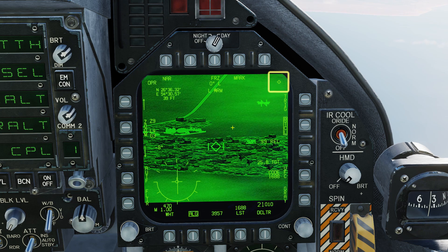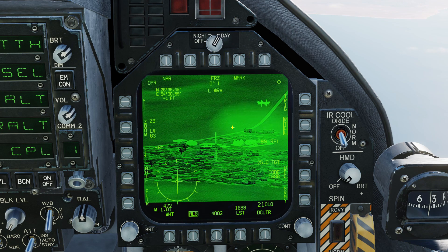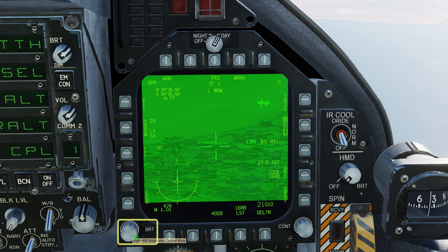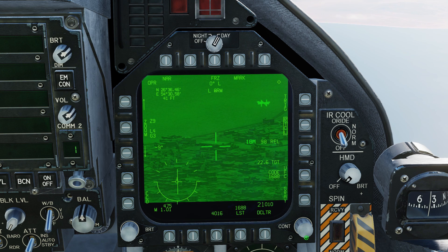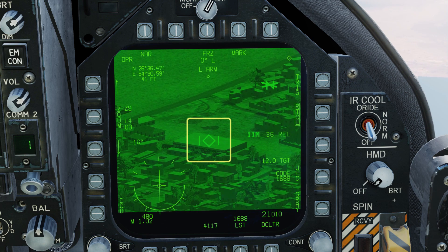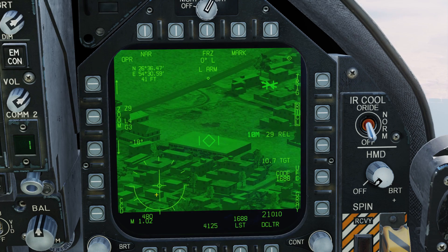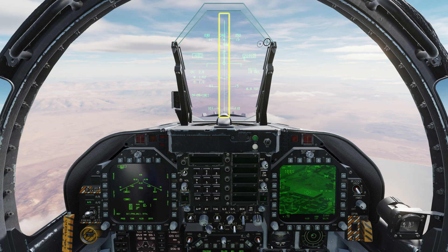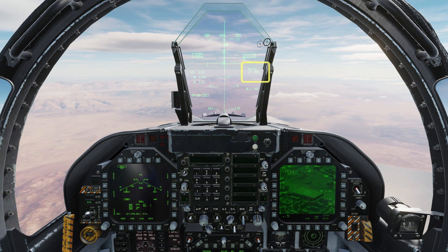Slew the targeting pod with sensor select right. Use the TDC to flow around and look for your target. As we get closer we can try CCD mode, adjusting brightness and contrast to suit. Watch for the release timer to begin its countdown. I see the convoy outside the warehouse so I'll designate with TDC depress. Make sure the flight path marker is aligned with the steering cue. Check that the HUD shows auto mode and no dud notification.